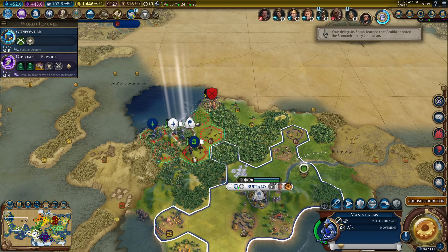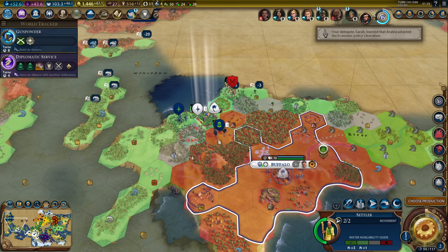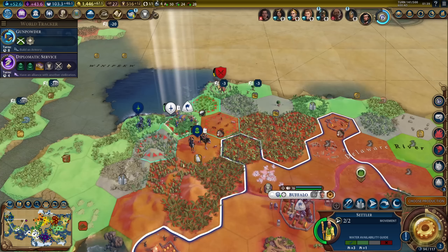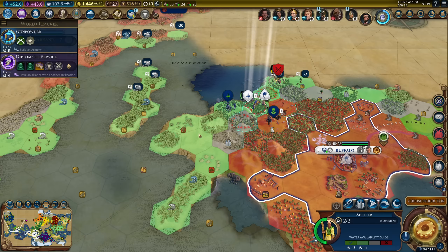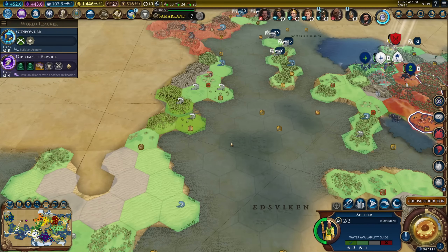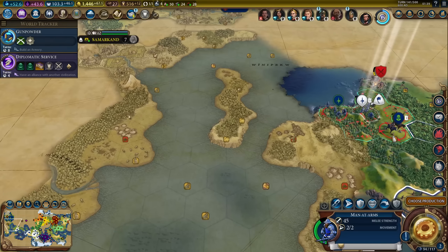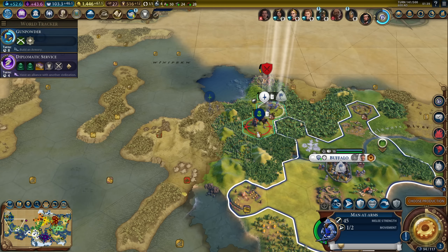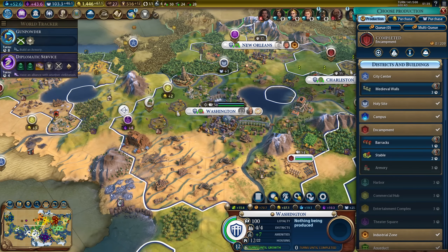Now I need to escort my settler. I could technically just settle where I am right now, but I don't think that's a particularly good spot for a city. No matter where I settle on the west side of this island, I won't have an aqueduct or fresh water. I would lean towards settling south of Samarkand. First, let's keep the settler safe. And get that musketman - that will make my life easier.